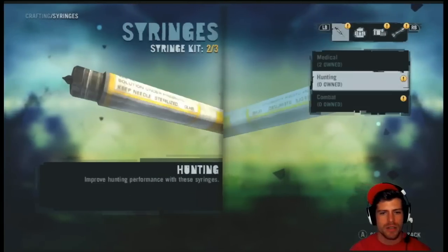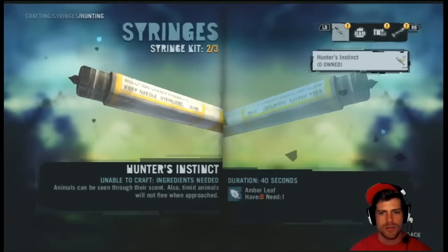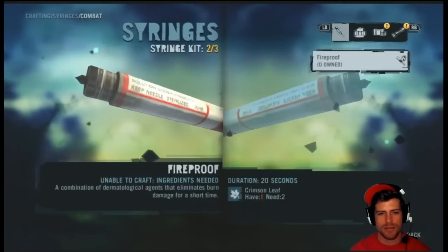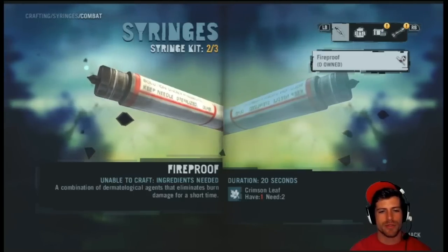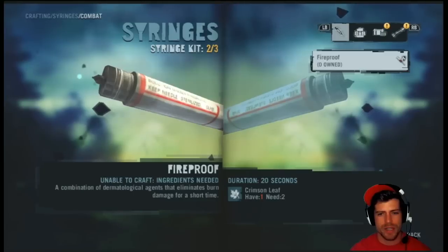We need an amber leaf — we don't have any of those yet. Is the yellow one the amber one? We have one crimson leaf, we need a second one. Combination of dermatological agents eliminates burn damage for a short time — fireproof. That's good to know, good to have.